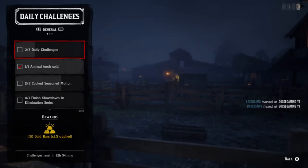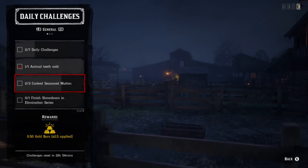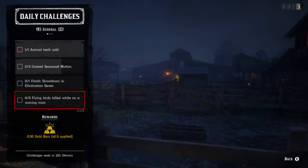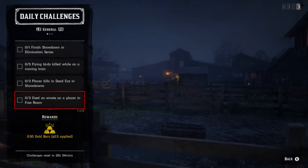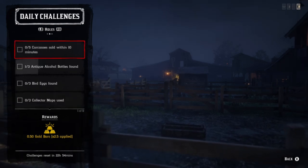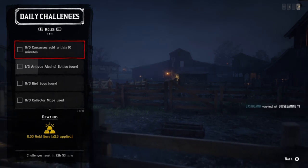Hey, what's up guys — daily challenge Mademazar's location. Man, I don't even know where to begin with these damn challenges, but we have seasoned mutton, we have animal teeth sold, we have violet snowdrop. The mutton — I might go into a little bit of a rage in this video. It's getting to be beyond annoying.